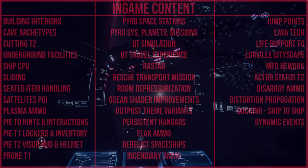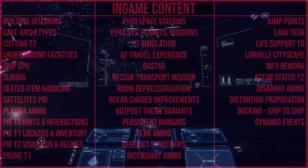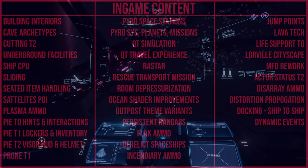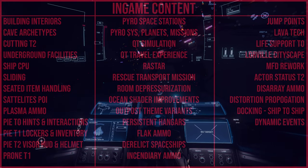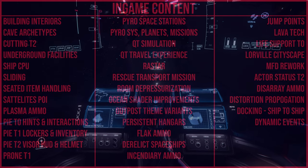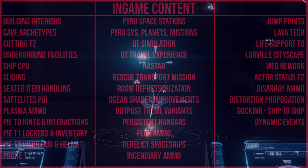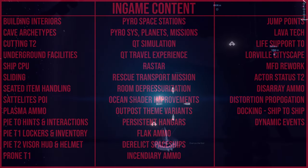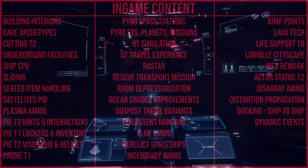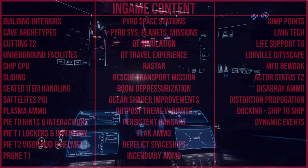Next is Rastar — developing and implementing a tool that allows placement of modular structures on planet surfaces, including deformation of the surrounding terrain to accommodate them, pretty much flattening surfaces to make building easier. This will eventually be used by players to place their own structures, such as with the Consolidated Outland Pioneer. I'm very interested to see what 2023 brings for Star Citizen — I think content-wise it's going to be fantastic.